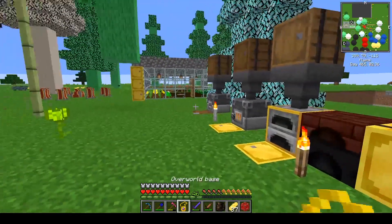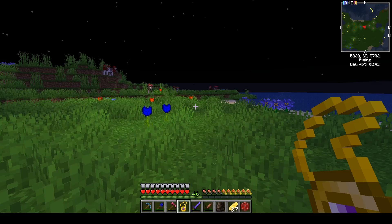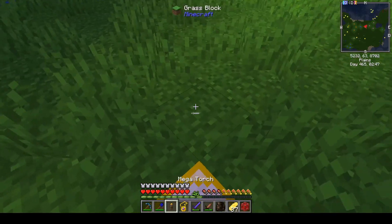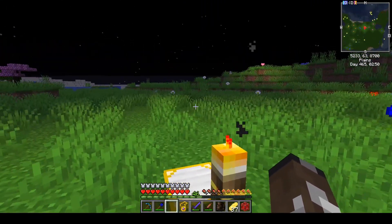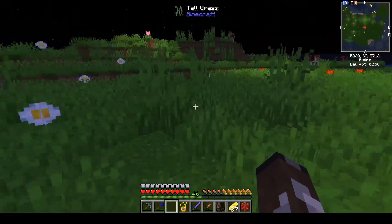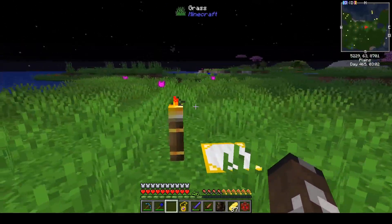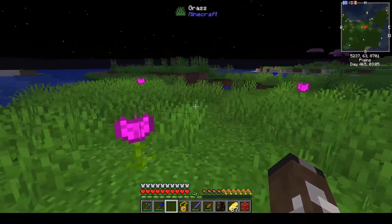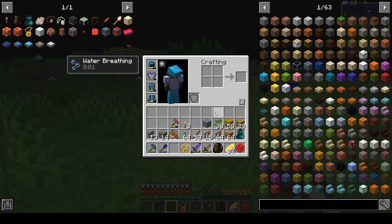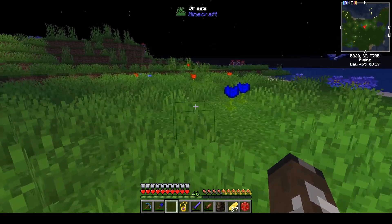Now let's go — boom, here we are. I need to get my Megatorch out right now and put it right there. That should keep the mobs away. Let's make sure there is no mob spawning. I think we are safe — let's hope I'm safe.